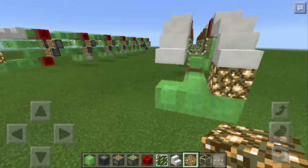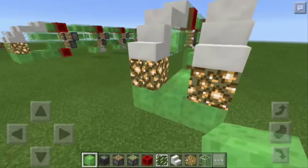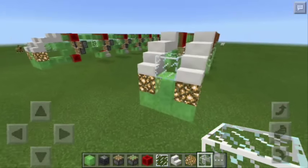And then 2 more glowstones for the headlights of the train. Then another slime block here. And finally, a glass block. There you go. So basically, we're done.